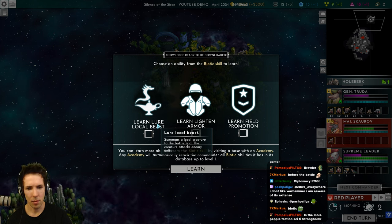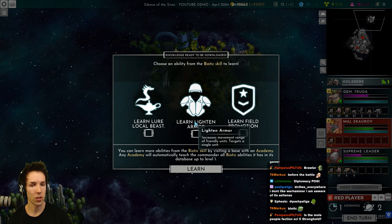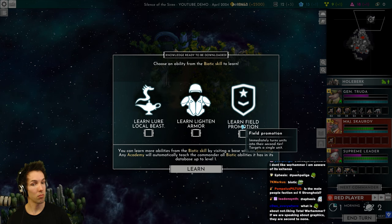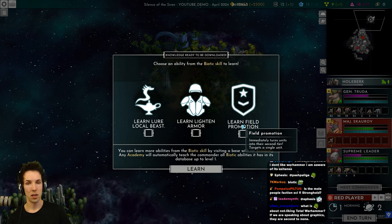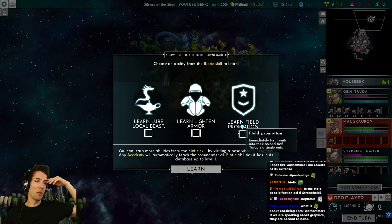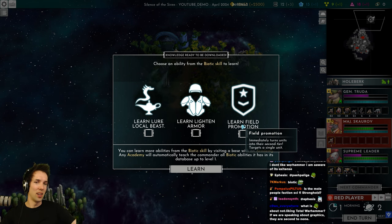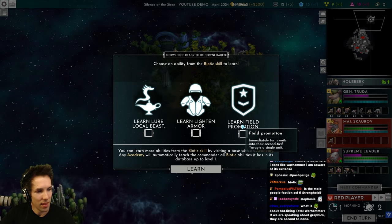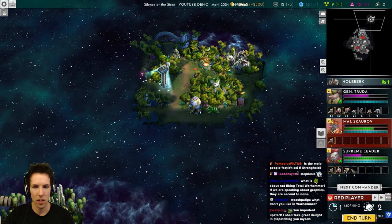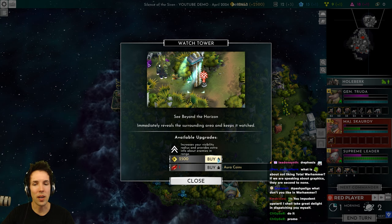Abilities available: Summons a local creature to the battlefield that attacks enemy units. Light and armor increases movement range of friendly units targeting a single stack. Field Promotion immediately turns units into their second tier — but it's a battle skill. So it's kind of like in Hearthstone Battlegrounds where for one battle a unit becomes golden — it doesn't permanently upgrade them. Let's do lure local beast. But I'm not in battle. Let's try the watchtower upgrade to see how much it is.